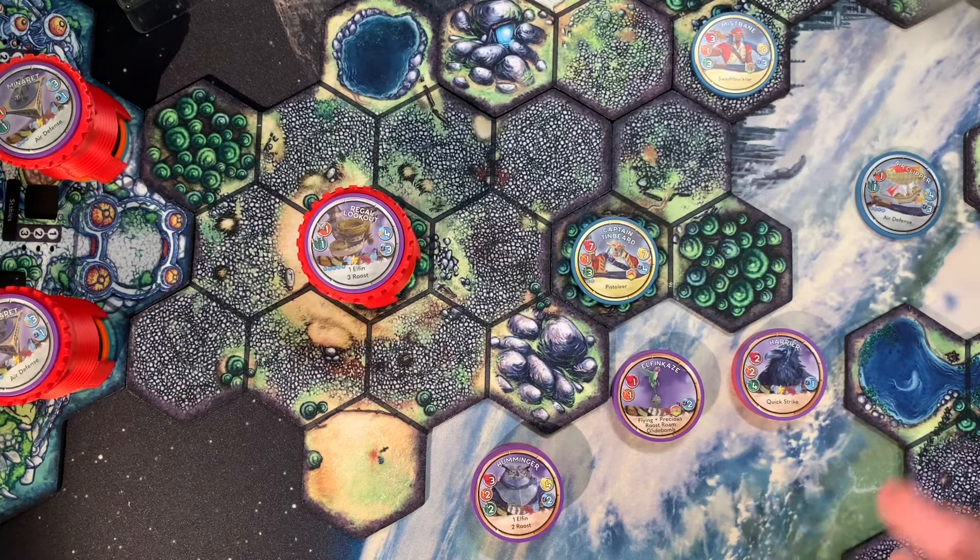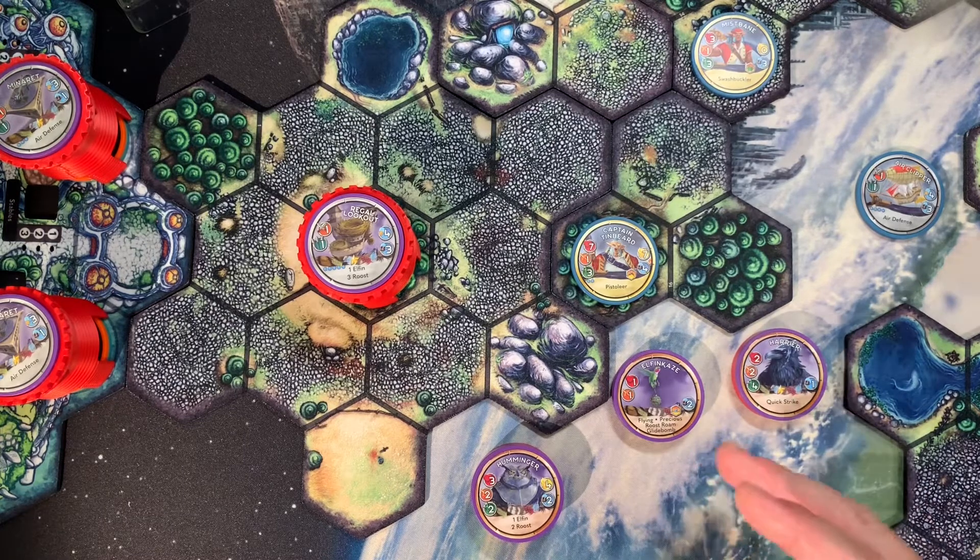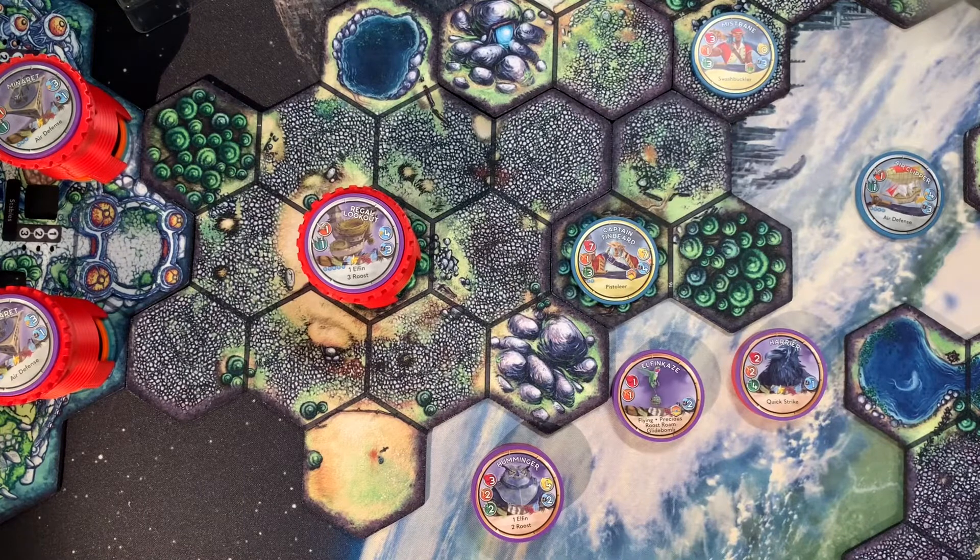This covers how the AI essentially controls the Elephant Kazi when you are playing against the AIRs. If you are playing as the AIRs and you are the human player controlling the Elephant Kazi, it's completely different — you get to make decisions as to when it takes off, roost roams, or uses glide bomb. But when it is the solo AI, it has to follow a specific set of rules.